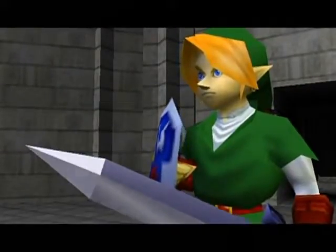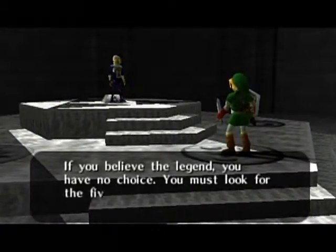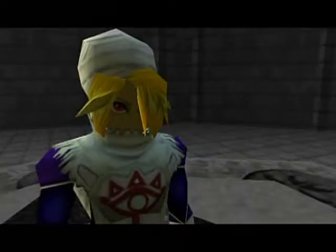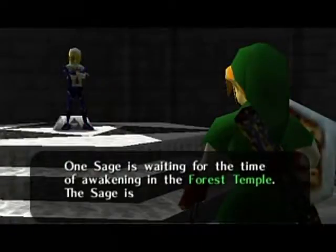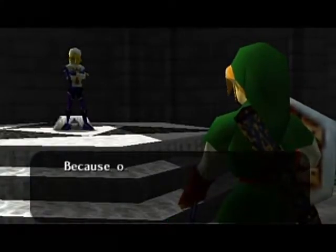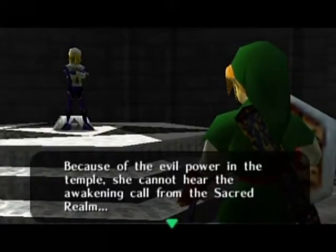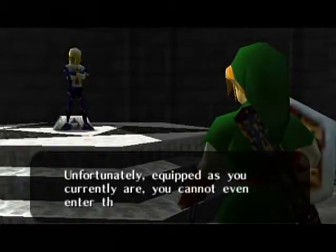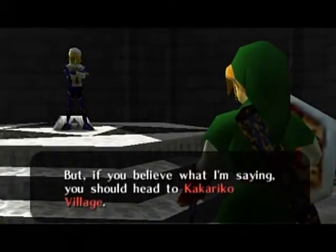And this thing is shiny — it's also got a lot better range than that dang paring knife I used to use. Wait. Do I know the girl that's a sage at the Forest Temple? Perhaps I do, perhaps I don't. Maybe we'll see once we get there. Yes, I do know the girl!